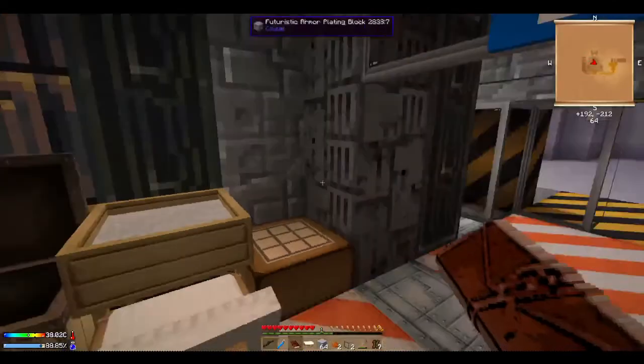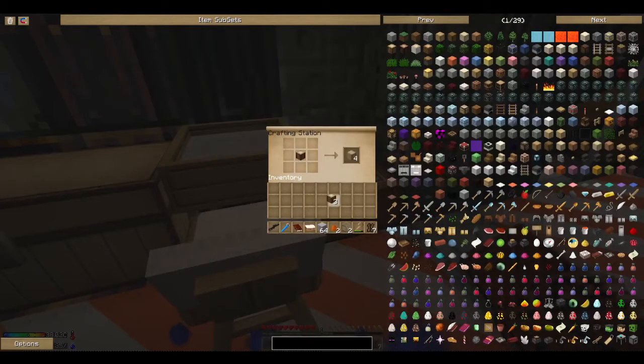We need wood, we need a crafting table. We need sticks. They don't have the easy recipe, do they — they have the hard recipe only. Dang it. We do not have enough food. Well, it's almost nighttime.